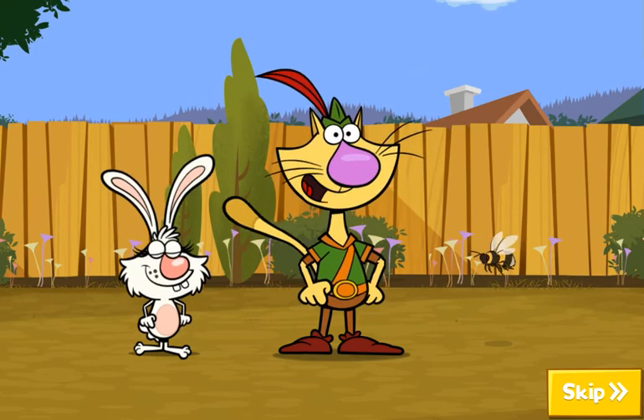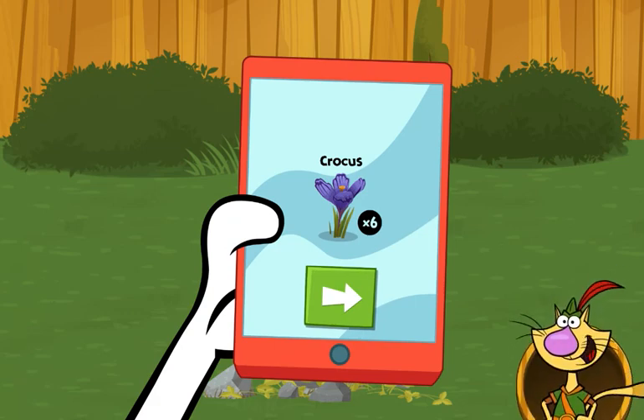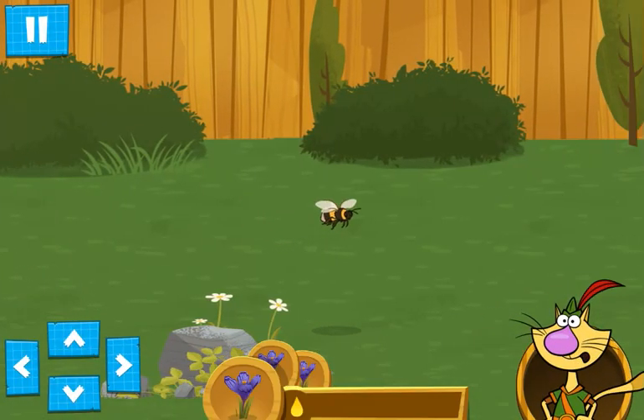We need your help today! We need your help to be a pollinator! This is the neighborhood map — select the first house to start. Gather nectar from these power flowers to fill the bee's energy and complete this level! Use the arrows to fly the bee from flower to flower!